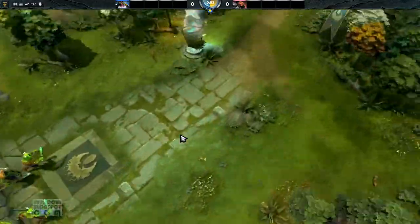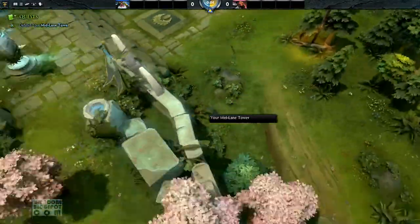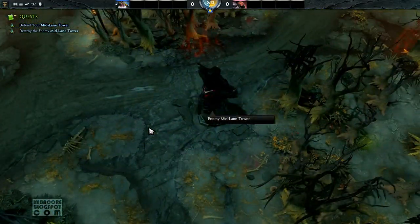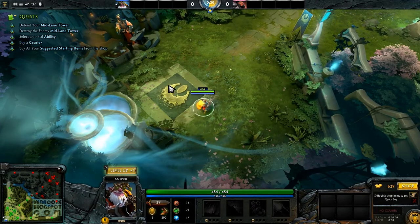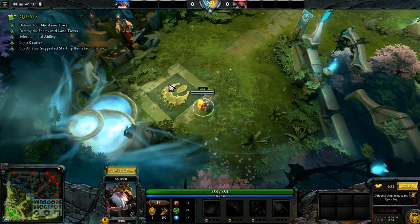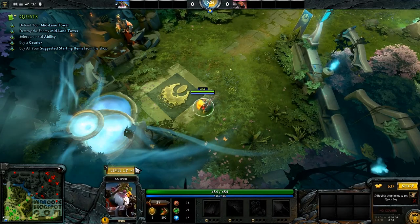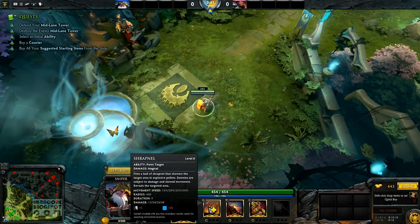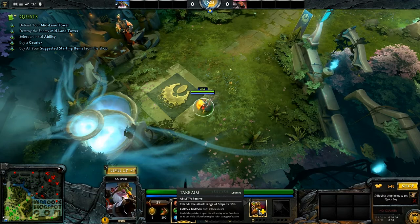Okay, time for target practice. You still got the fear with a nasally voice. Defend your middle lane tower, destroy the enemy mid lane tower — the usual. Select initial ability by courier. Let's buy from the suggested starting items from the shop. Let's level up shrapnel and headshot.